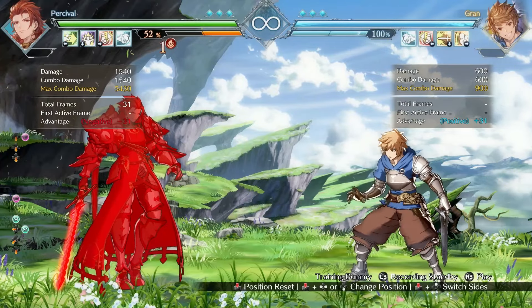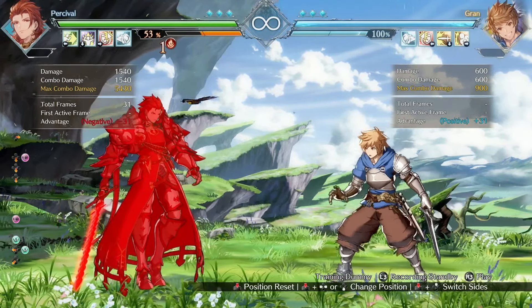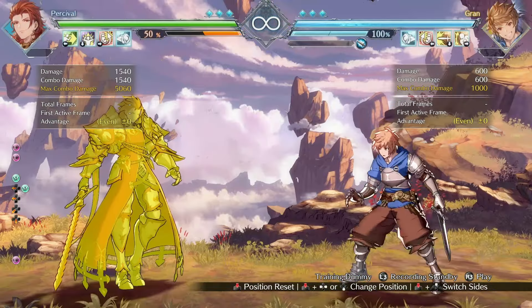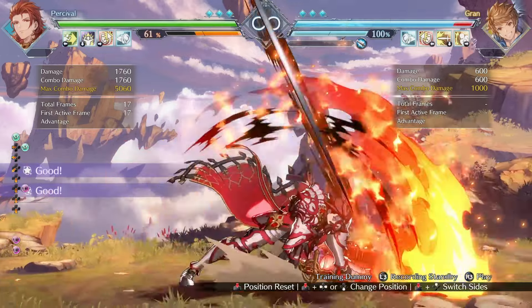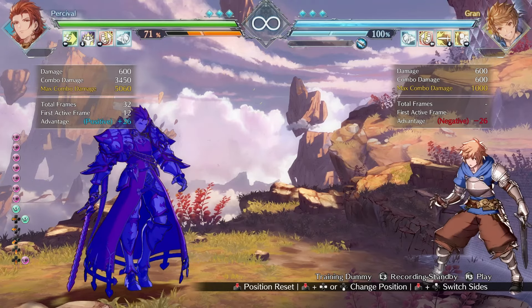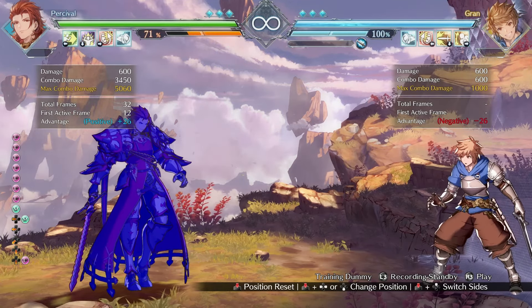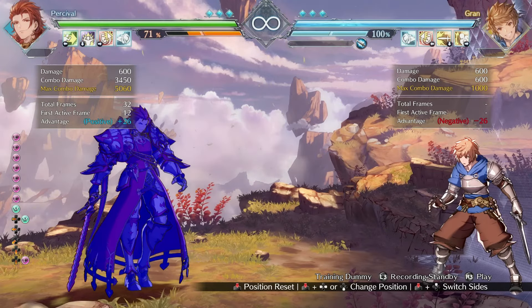The final adjustment to the Lord Strike Mocked versions is that when Percival has a stock, you're able to follow up with additional grounded attacks. Before, you didn't get anything. This move was largely used just for block pressure, and if you ever got a hit it was just simple damage. Now there's a real threat when you can get a hit with this move, which makes Percival all the more terrifying.